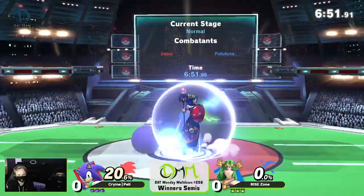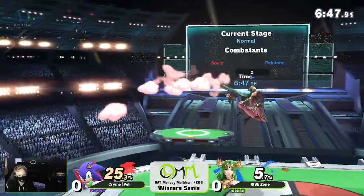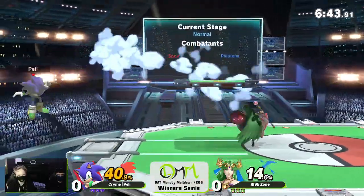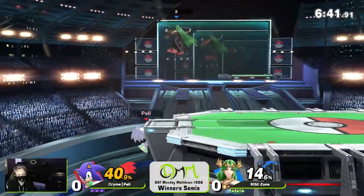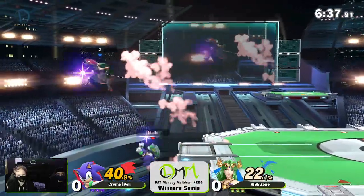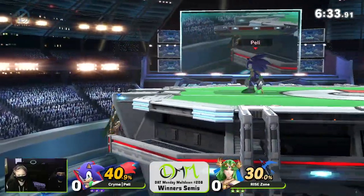Zone playing the vertical game now makes that spin dash a lot harder to get through. Good work from the approaches from him now, but it is Peli who's coming to find something. Grab going to beat him out now. His Explosive Flame just going to temper Peli's approach a little bit. As the dash tag comes out, the retreating fair — very, very good option there.